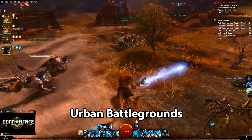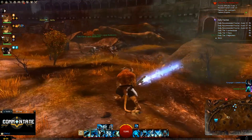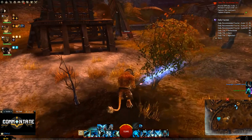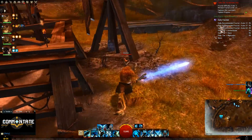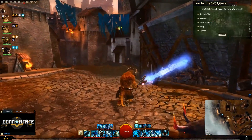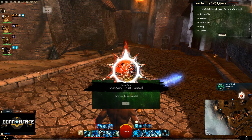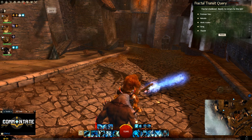First up, we have Out of Cluck in the Urban Battlegrounds Fractal. You need to kill all of the chickens in the city — there are a total of 10. It's best to wait until you've completed the Fractal to hunt them, so you don't have extra enemies holding you back while searching.